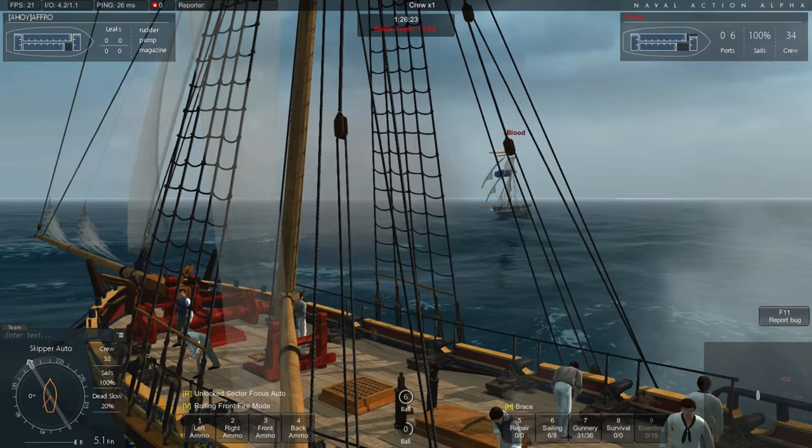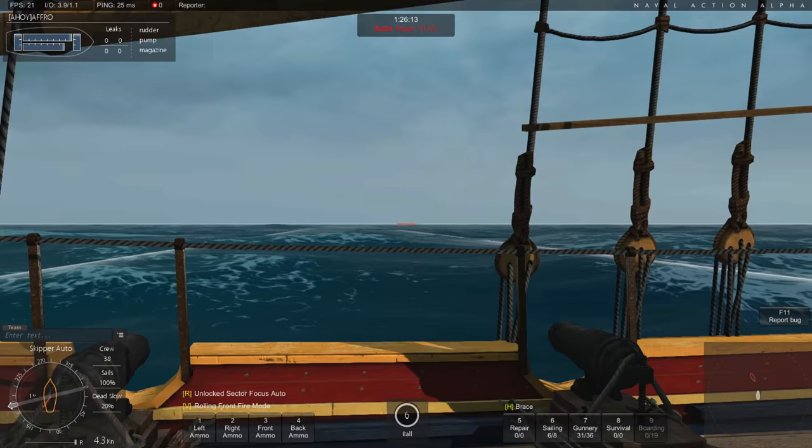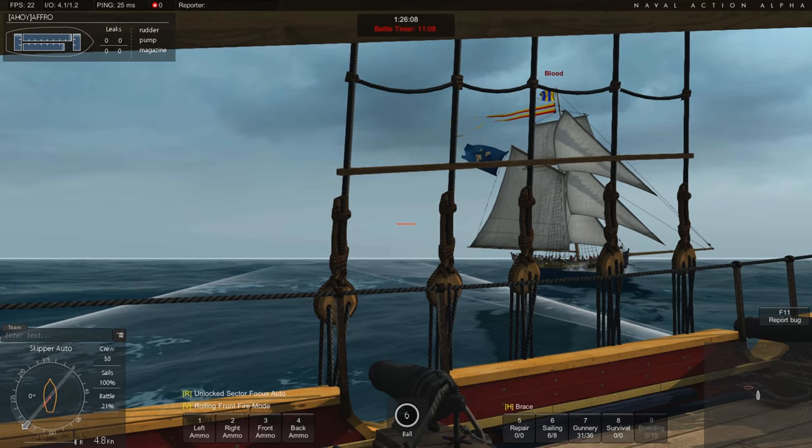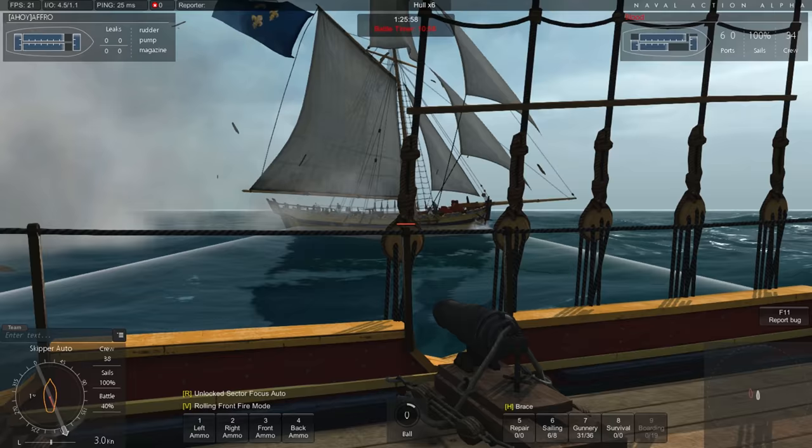Kanonenkugeln können auch abprallen – das kann auch passieren. Man sieht hier jetzt auch relativ gut diese Karonaden, die wir auf dem Schiff haben. Die haben eben keine Räder wie normale Kanonen und sie sind viel kürzer, aber haben einen viel größeren Durchmesser sozusagen.